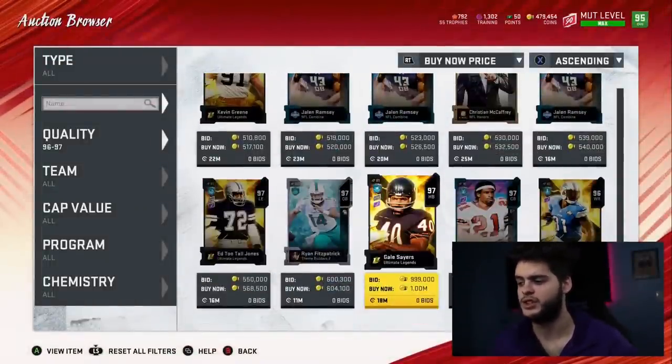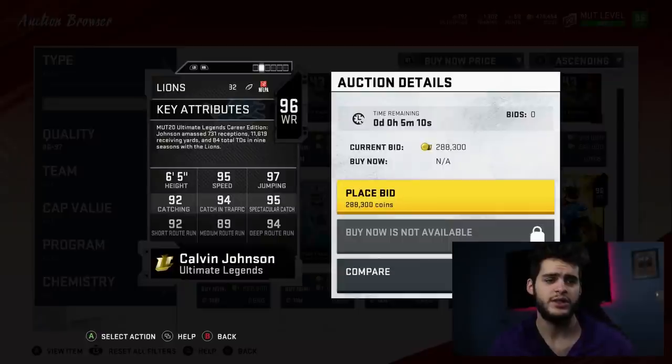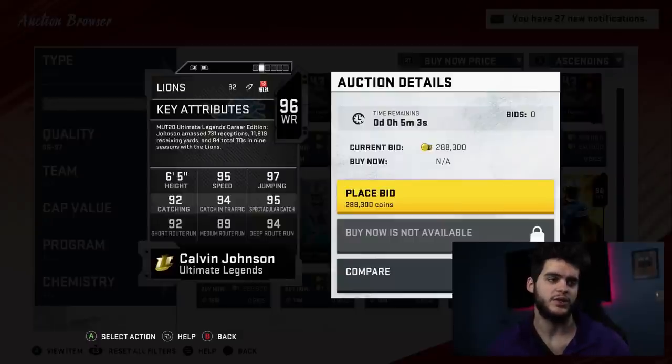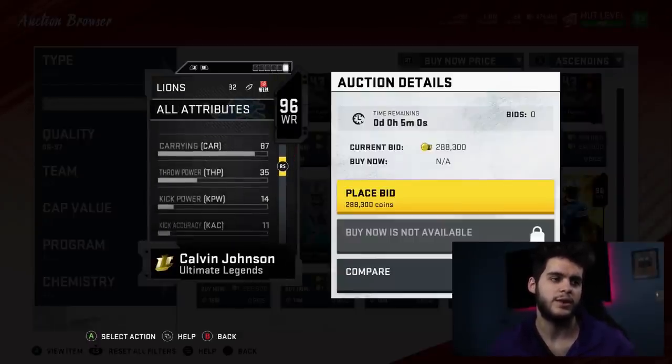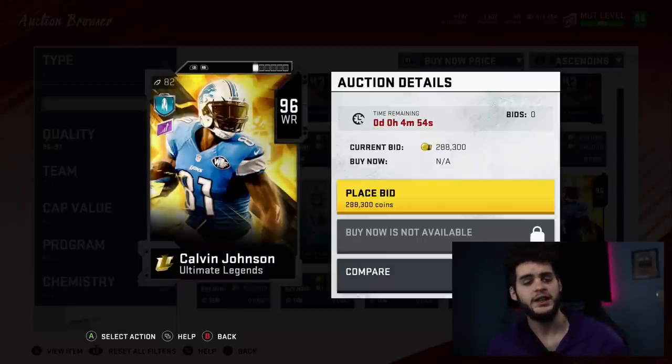There are a few more like Calvin Johnson — a Calvin golden ticket could be super fun. If I had a Calvin, I'd probably put it on medium route running since that's kind of low, and catch in traffic. I'd make sure everything gets to 99, or swap catch in traffic for stiff arm. Why do I like stiff arm so much? Guys who get into the secondary one-on-one with cornerbacks — if you put that stiff arm out, you get it. Quarterbacks on reads or getting outside are always one-on-one with cornerbacks too. Stiff arm is a very useful button.